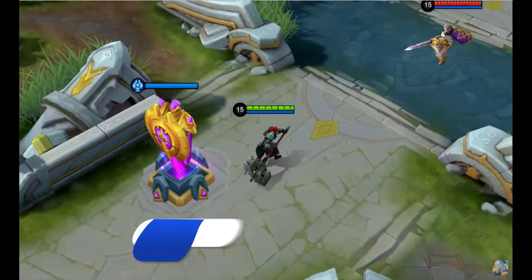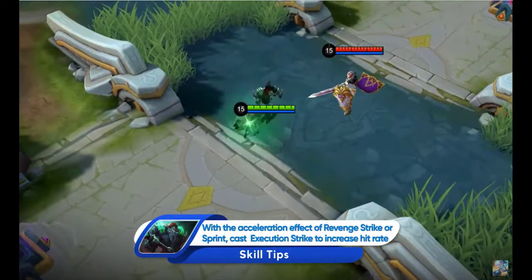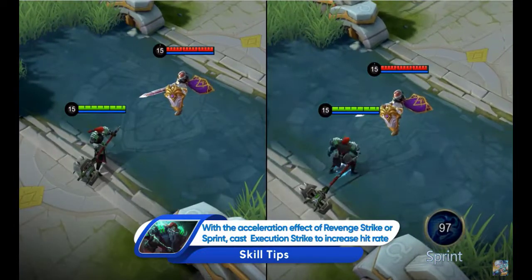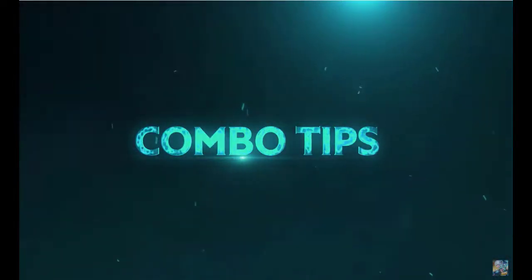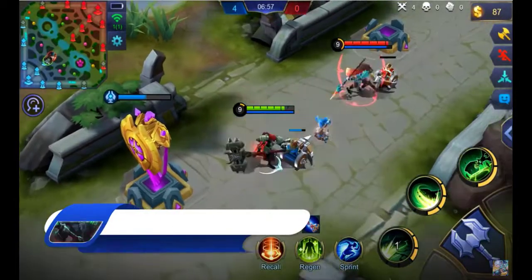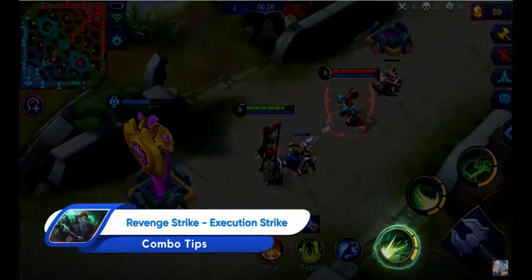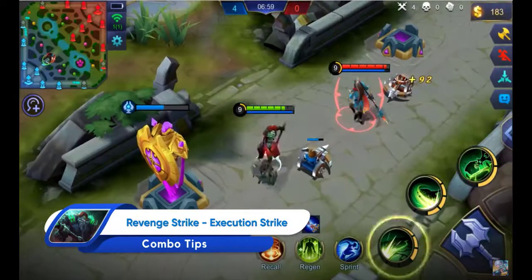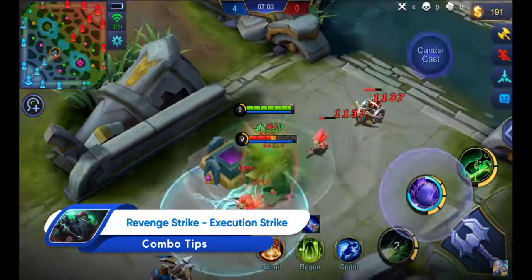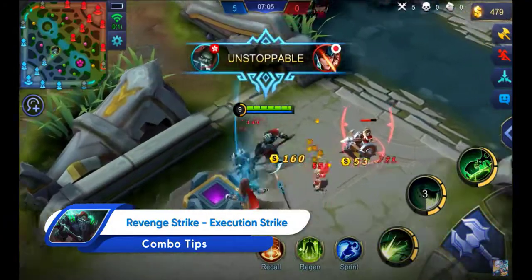Since Tirizla's Execution Strike skill could be controlled along with his movement, increasing his movement speed prior to casting would enhance the attack range of this skill. Tirizla can poke enemies with the Revenge Strike skill during the laning phase. A timely casting of the Revenge Strike gets Tirizla closer to the enemies before finishing them off with the Executioner Strike.